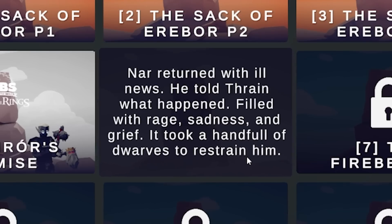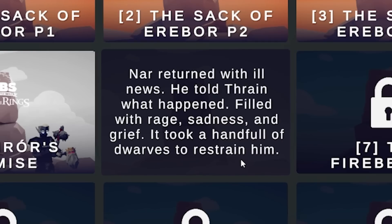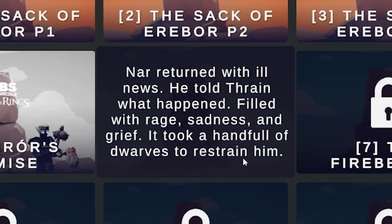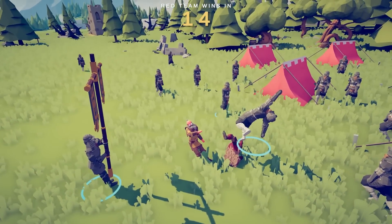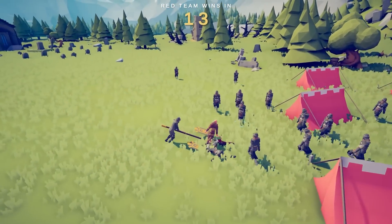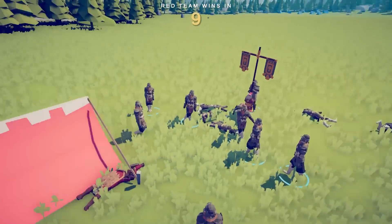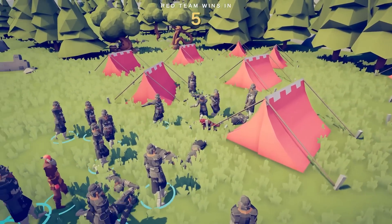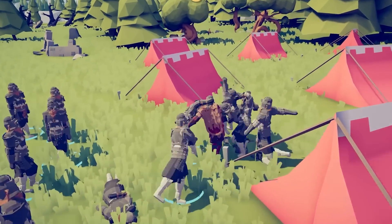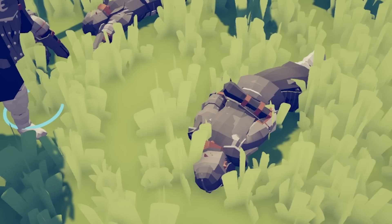Now I returned with ill news. He told Thrain what had happened. Filled with rage, sadness, and grief, he took a handful of dwarves to restrain him. Oh, this is amazing — these are the dwarves trying to restrain him. It's supposed to be a battle, but he's just mad, and they're like, hey boss, calm down man, stop punching us. You already knocked out Bifur's third cousin. Wait a minute — Bifur's not even alive yet, probably.